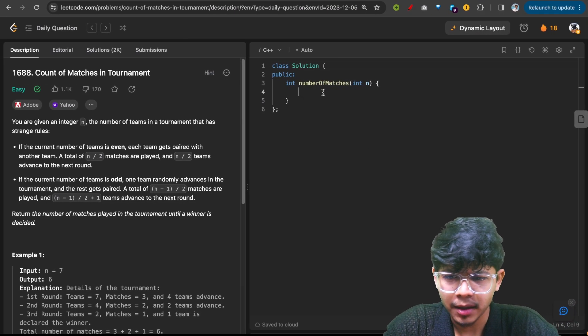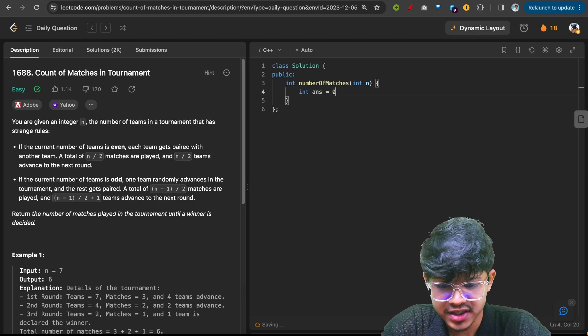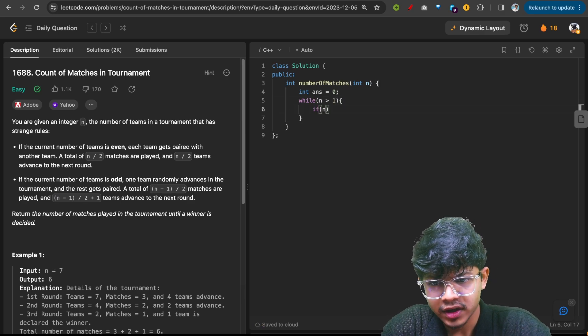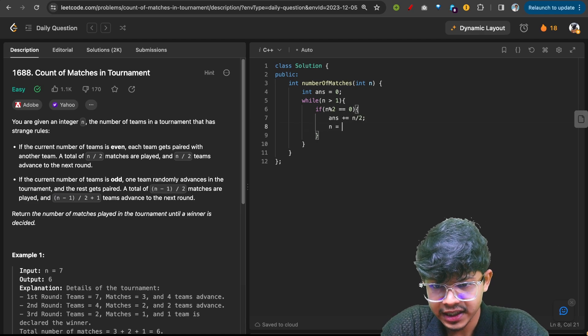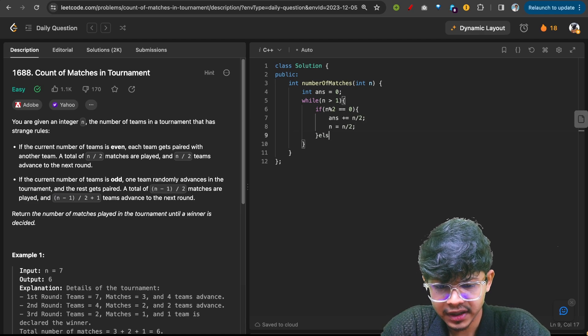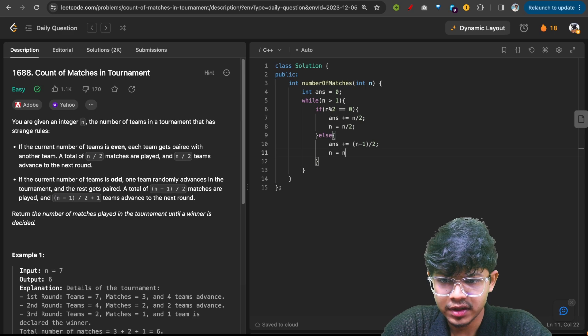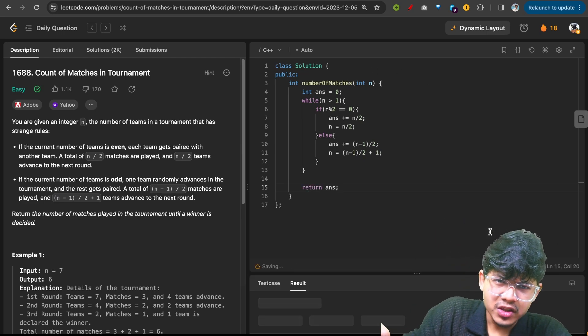Let's code this up simply — just copying what the question says, nothing extra from my side. While n is more than 1: if n mod 2 equals 0, then answer += n/2 and n = n/2. Else, answer += (n-1)/2 and n = (n-1)/2 + 1. Then ultimately return the answer.